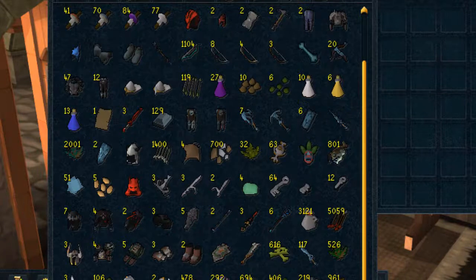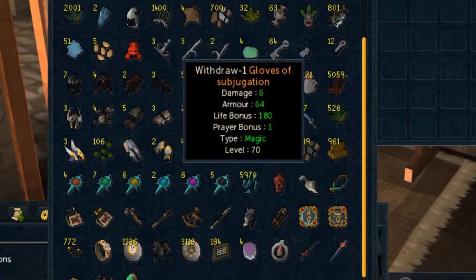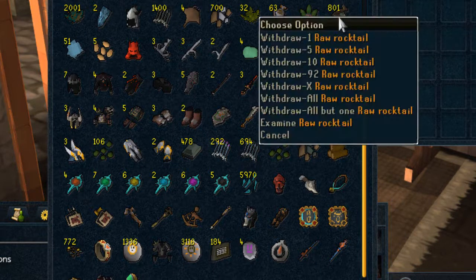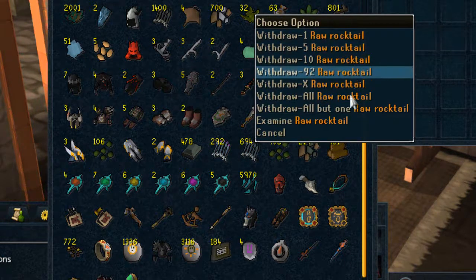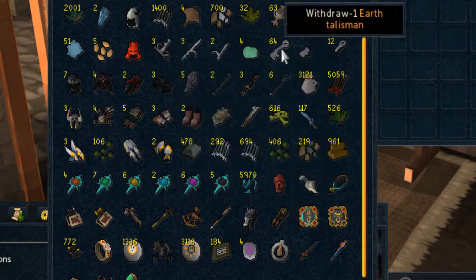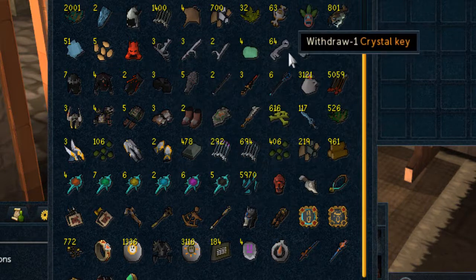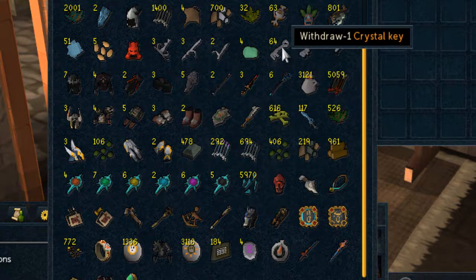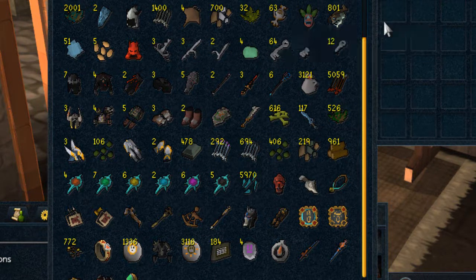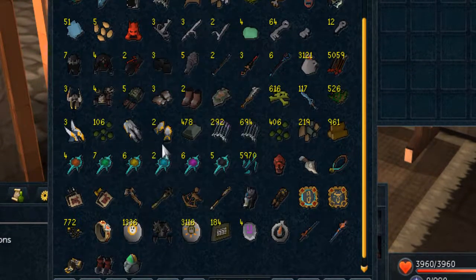Now onto the God Wars Dungeon challenge tab. Got all the GWD items, 201 lances and 101 rocktails — mainly from divine rock pools. Godwood shards, scales, crystal keys — I'm hoping to get 100 of those then open the chest hoping for a dragonstone armor piece, which is about 40 mil each.